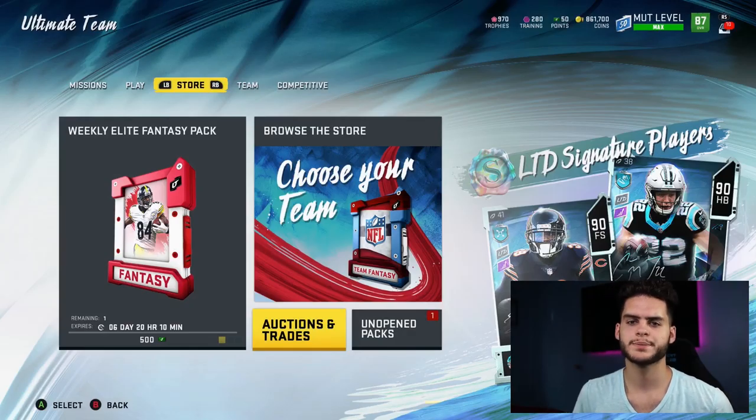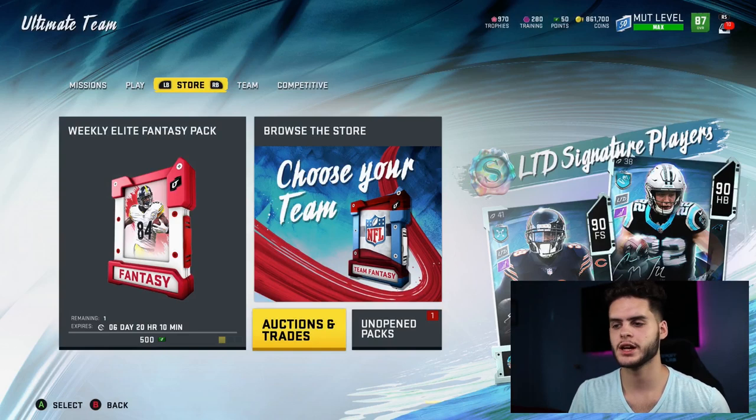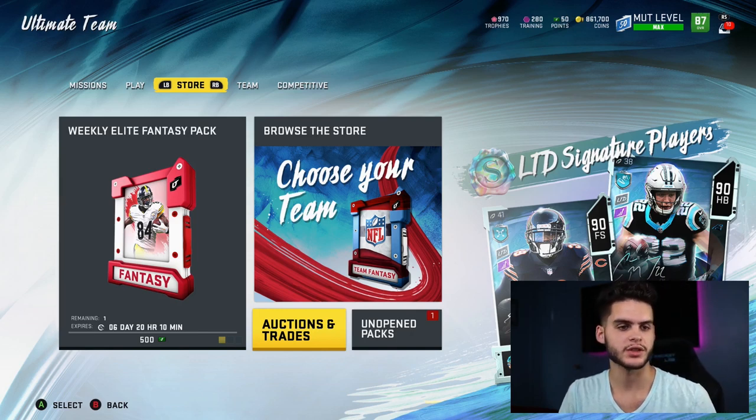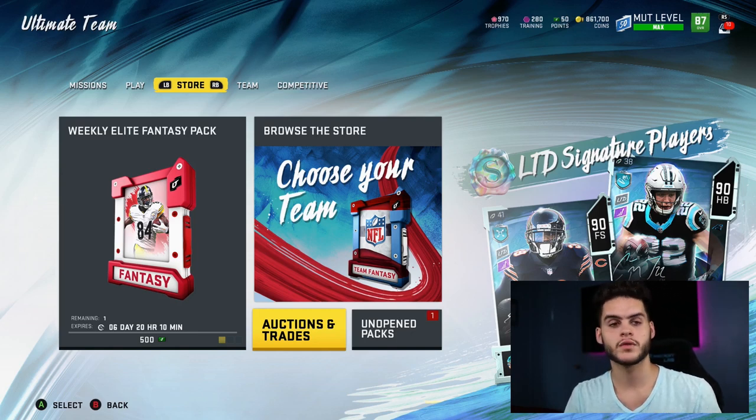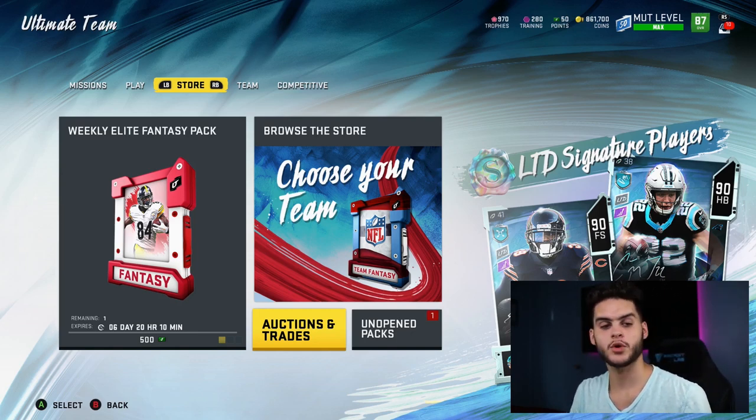Hey, what's going on everybody? It's Poodle, back with another Madden Ultimate Team video. Today I'm going over how to make coins using the Steam Diamond promo. The way this works is pretty much just looking through the sets, understanding values of cards, and understanding player hype. It's pretty simple — I'm going to show you guys some examples throughout the sets.